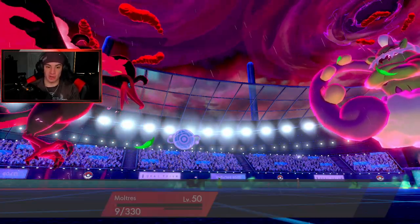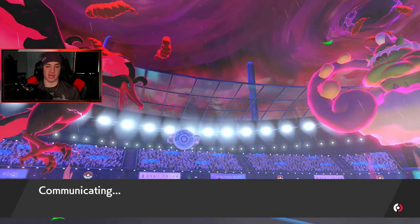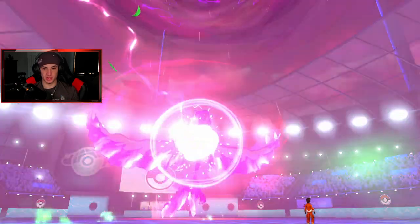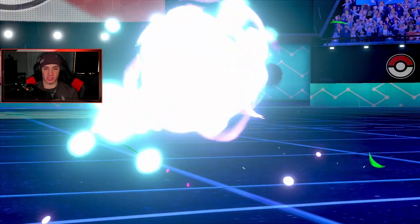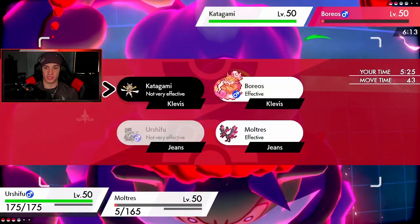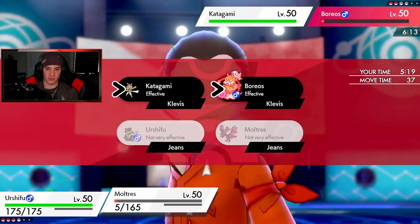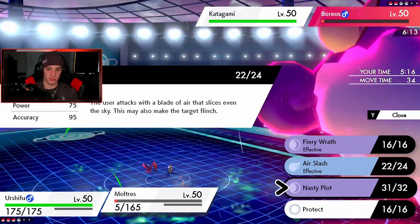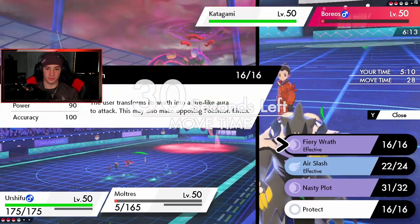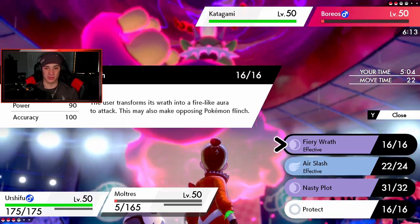We have Aqua Jet — Palkia stays in the back as a backseat rider today. Urshifu comes out and picks up the KO with Aqua Jet. We're sashed as well, which is huge. Now I need to deal with whatever is left — I could Air Slash or Fiery Wrath, both have their merits. Air Slash can flinch, Fiery Wrath does more damage. I'll go for Fiery Wrath here. Someone let me know in the comments — do double-hitting moves in doubles split damage 45/45 or does each hit land at 90 power on each Pokemon?